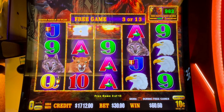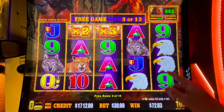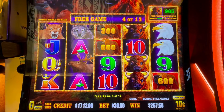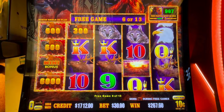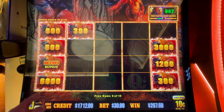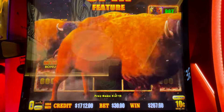Oh baby! 144 dollars — needed one more wolf on line five. We got it — 300, a 600, a 200 dollar mini. We are starting with over 1,200. We got a jackpot.